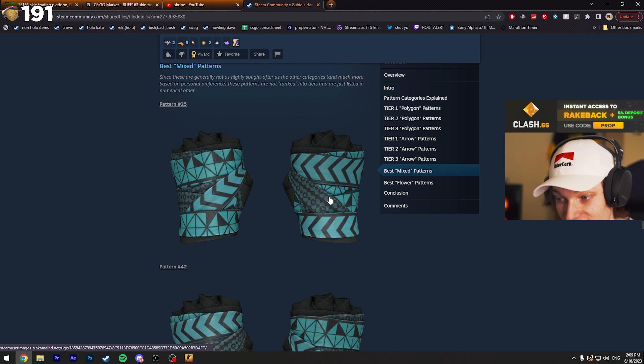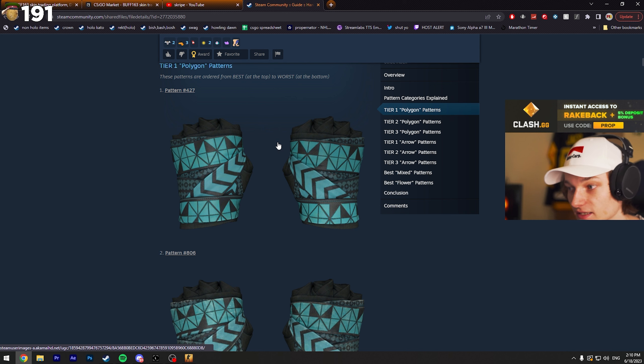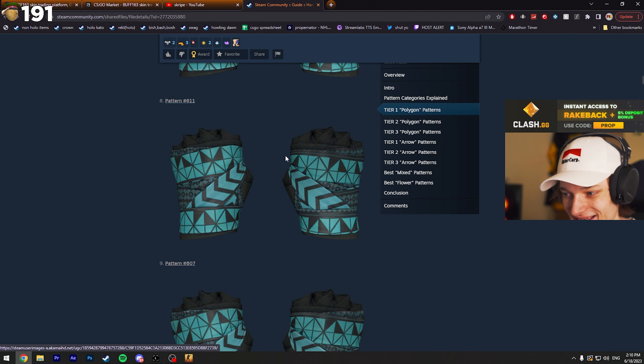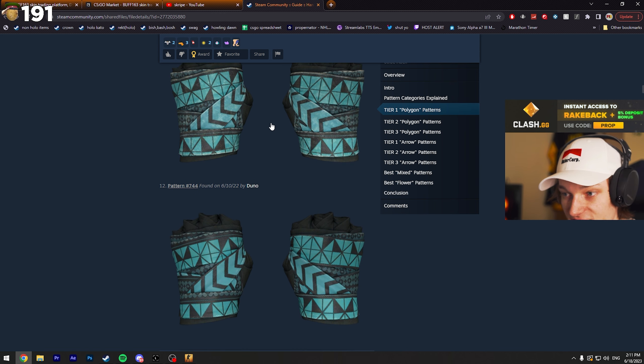Also part of the same pattern are flower patterns — the flowers are these darker spots, the Louis Vuitton-looking spots. This is the best polygon pattern you can have: polygons on the bottom, top, and both gloves, with arrows going through the middle. These are all the tier one patterns — they're all kind of the same, not much difference between them.